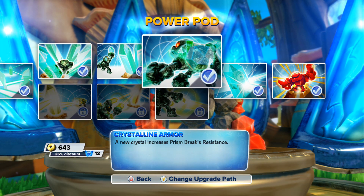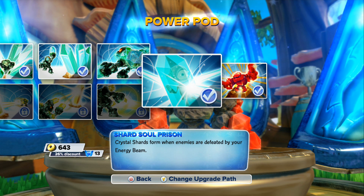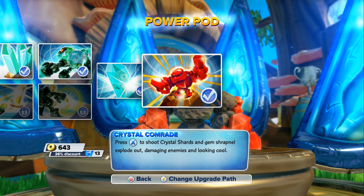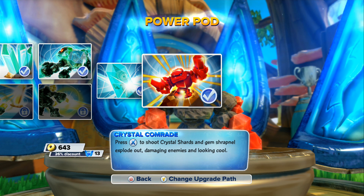Triple Crystal Shards: summon three crystal shards at once. Crystalline Armor: a new crystal that increases Prison Break's resistance. Soul Prison Shard: crystal shards form when enemies are defeated by your energy beams. The new Wow Pow is nice, but it doesn't provide much — I was really surprised with the Tauren Blast whirlwind.